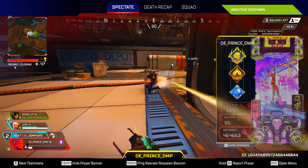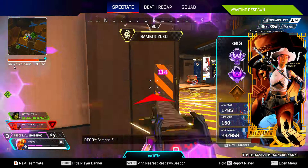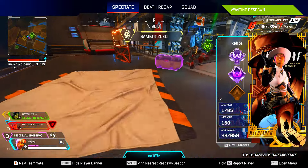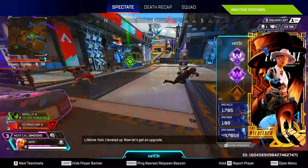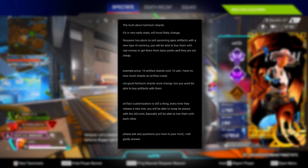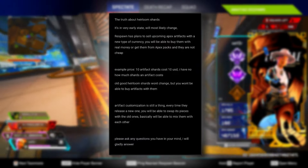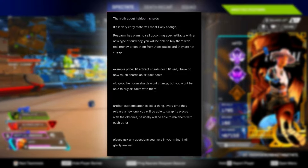That is a lot of money for a cosmetic in a game. We're talking at this point over thousands of dollars being spent on heirlooms. And apparently heirloom shards are changing as well, because according to Crow Rindo, Respawn has plans to sell upcoming Apex artifacts with a new type of currency. You'll be able to buy them with real money or get them from Apex packs, and they are not cheap. Artifact customization is still a thing, so on and so forth.